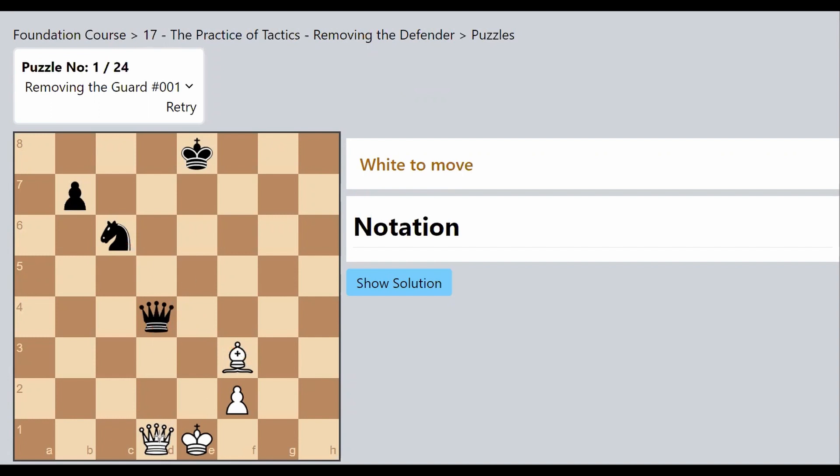There's a lot of tension in this position. The Queen is attacking the Queen, and the Bishop is attacking the Knight. If I capture the Queen directly, the Knight is going to capture me back — that is simply an exchange of Queens. When you lose a piece and get the same value piece off the board, it is called an exchange, not an advantage.